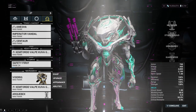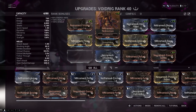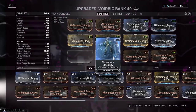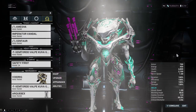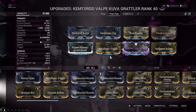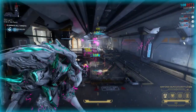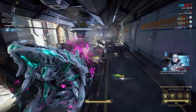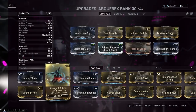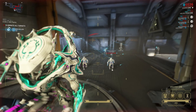For a Necromech, I gotta give it to the Voidrig. The ability to rain just stupid amounts of damage from a distance is too good, so we got some survival powers and some quality of life stuff. I'm using Grattler again on the Necromech with a slightly different build — more fire rate since ammo isn't a problem in a Necromech. This somehow makes the Grattler even more satisfying. For the exalted gun, just damage and fire rate; the numbers on this thing are so big you can't go wrong.